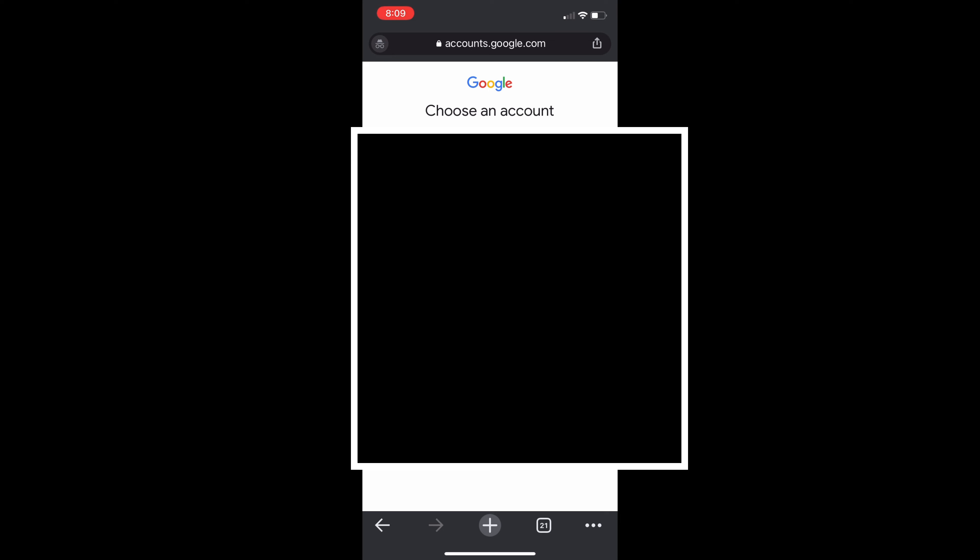What you're going to want to do is click sign in. You may need to create a new Google account with the account that you used. In this case, I signed in with a Google Stadia account.